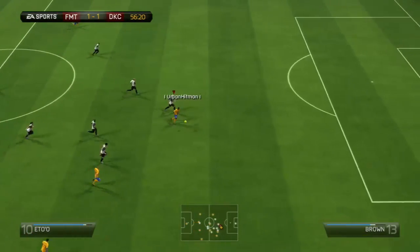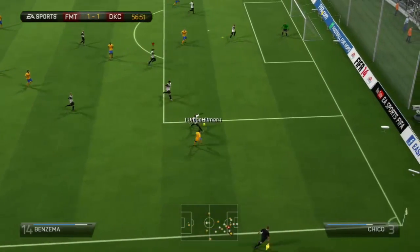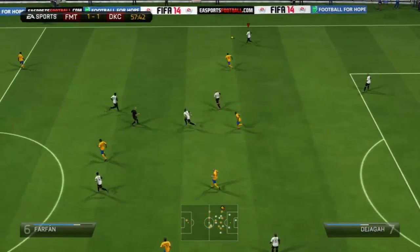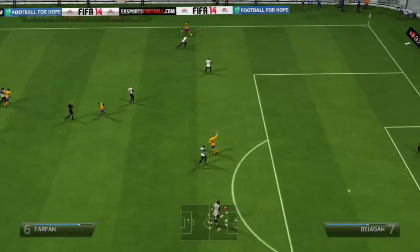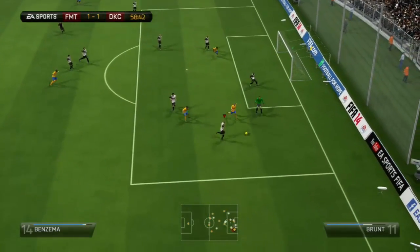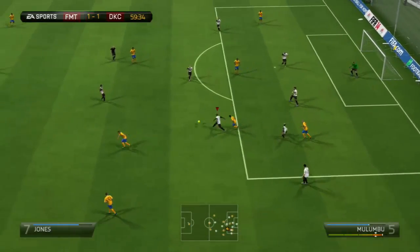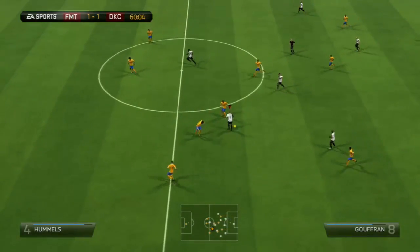This guy is a pretty good player — I'm not surprised he's in this high division. But I can't do much because my players' dribbling is not great. Farfan — no doubt he's going to cross this. Just have to contain it. He's going to go for the cross, but I'm trying to put it in an awkward position where it's hard to score.